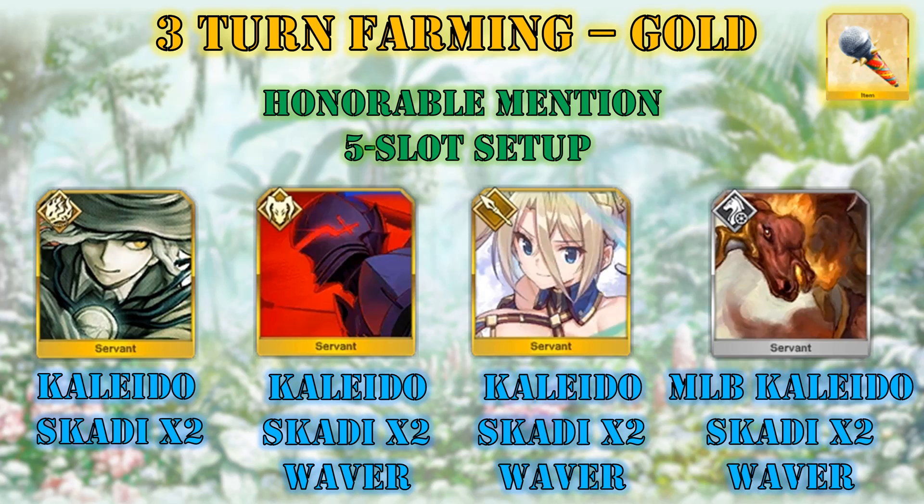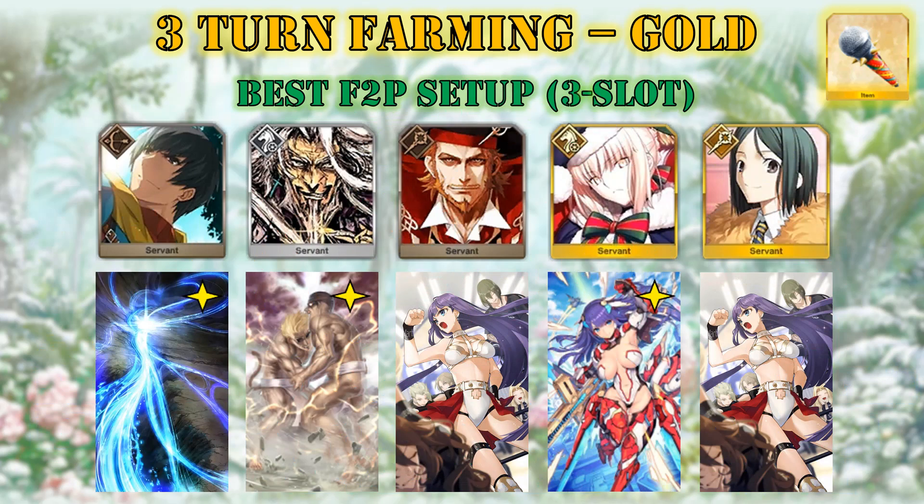Some honorable mentions before the free-to-play setups: since Caster enemies have the highest refund, all the previous setups that worked in the Rider node — the best bronze node — can work in this node too. So of course we have Dantes with Double Skadi and Kaleidoscope; Lancelot with Double Skadi, Waver and Kaleidoscope. Thanks to the damage bonus from the event, you can use Bradamante with Double Skadi, Waver and a standard Kaleidoscope. For a more expensive option, if you have a max broken Kaleidoscope plus Double Skadi Waver, you can also 3-loop farm with Redhead. And don't forget Frankenstein — she can also loop with a max broken Kaleidoscope, Double Skadi and Nightingale.